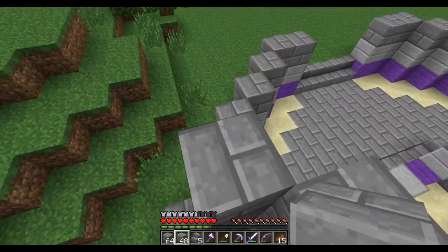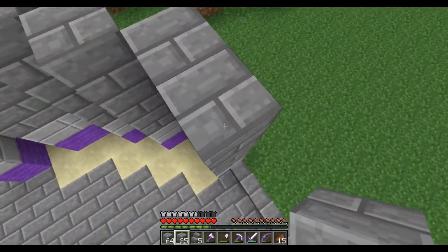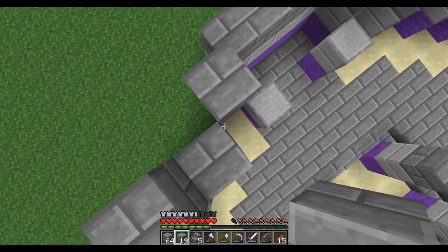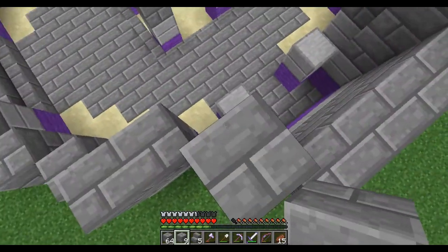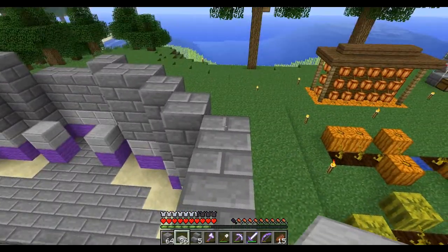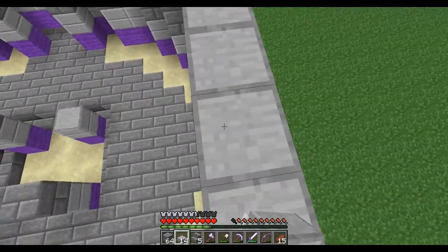Goes all the way up. Continue this around. Half slabs on top of this, and also on this. Then I'll be ready to work on the roof. Okay, I have more — that's good. More stone bricks, but this time above them, so it's like this.